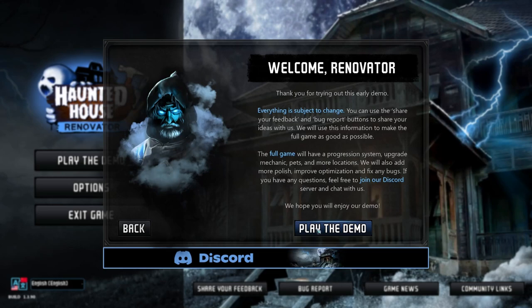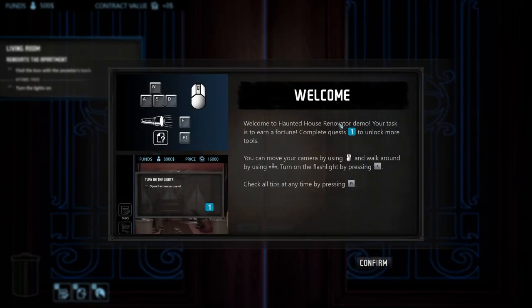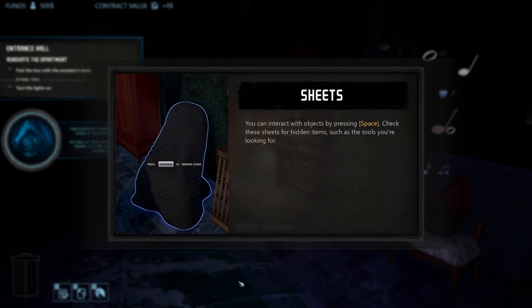Welcome to the Haunted House Renovator. A letter reads: 'Dearest grandchild, you must recover my tools, renovate the apartment with as much money as possible. Loving Grandpa.' The tutorial asks us to earn a fortune, complete quests to unlock more tools, move the camera using the mouse. The contract says this should be quick work — if you find the tools and do well, you'll inherit the power. Grandpa is apparently a ghost wizard, and that's cool. You can interact with objects by pressing space, and check sheets for hidden items.